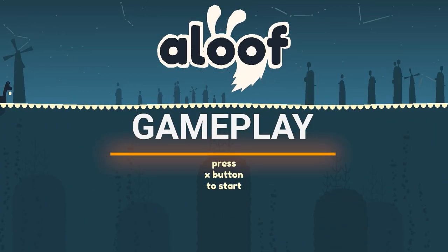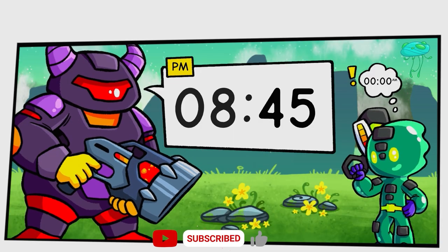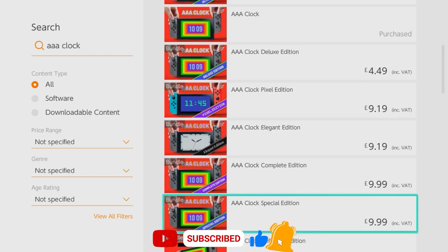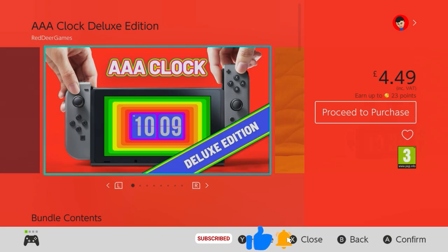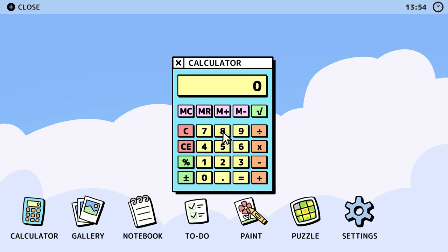Now rather surprisingly this one comes to us from Red Deer Games, a publishing company which admittedly I've previously criticised for repeatedly releasing the same low quality titles and milking them for everything they're worth, but I've also mentioned that they do have some decent little games, and Aloof just so happens to be one of them.